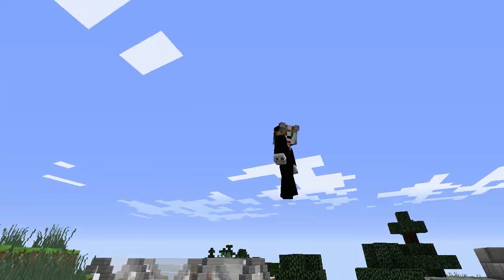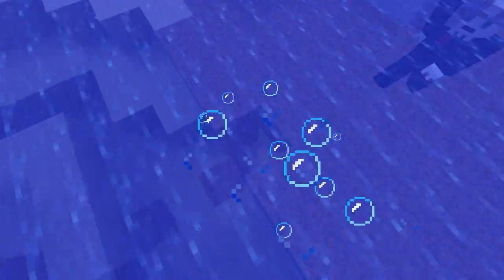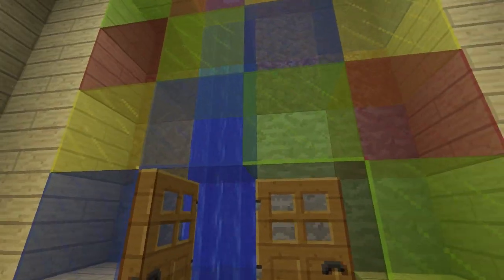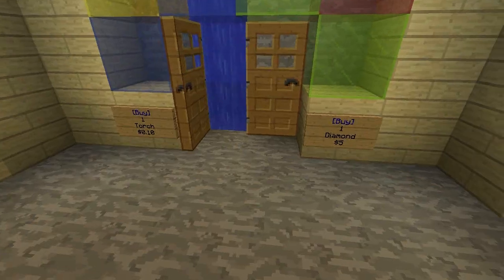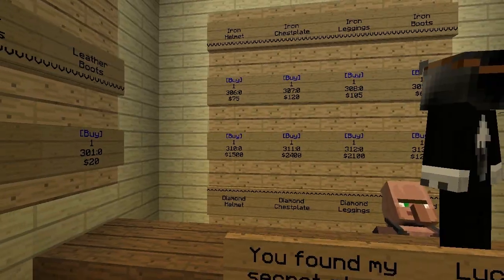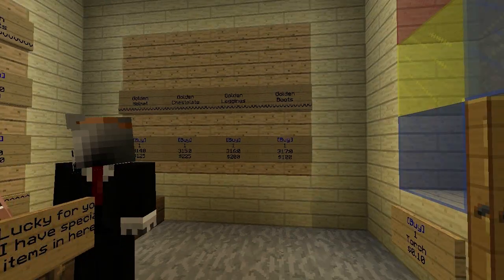Should we show the secret stash? I know where it is — it's over here. You have found my secret store. Lucky for you, I have special items here. It's got a torch and a diamond helmet, chest plate, leggings, and boots — a really cheap diamond set. More armor. This is basically what Shane's shop used to be and he extended it — and then I copied it into the ocean.